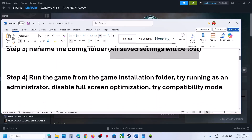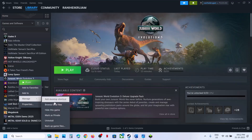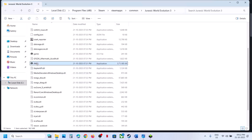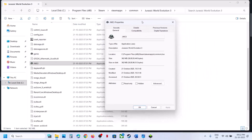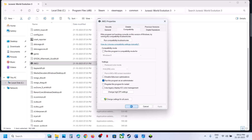The next step is to run the game from the game installation folder. Right-click on the game, select Manage, and click on Browse Local Files. Here you can see the game EXE file — double-click to launch the game from here and check. If that does not work, right-click on the game EXE file, select Properties, go to the Compatibility tab, and put a check on the box which says 'Run this program as an administrator.' Hit Apply, click OK, then right-click and launch the game.